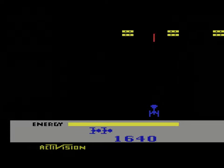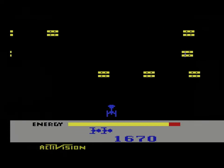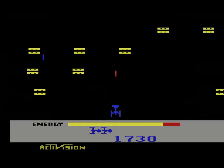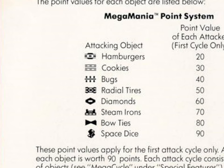For example, the enemies you shoot down are not spaceships, aliens, satellites, or any of the other sci-fi related paraphernalia. Instead, make your way for hamburgers, cookies, bugs, bow ties, and space dice, among others. Whatever the hell space dice are.